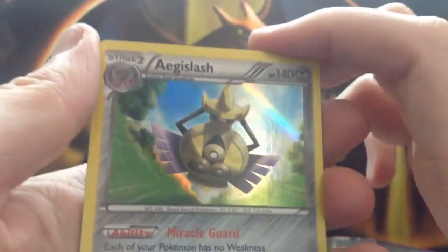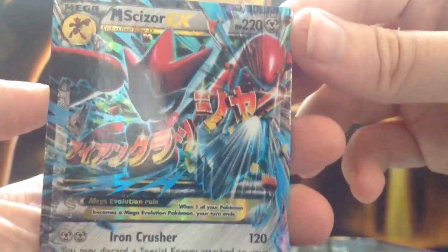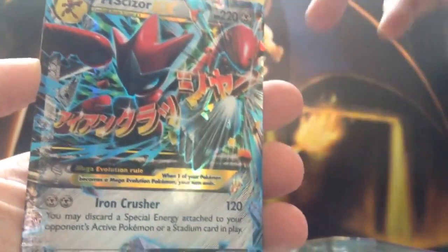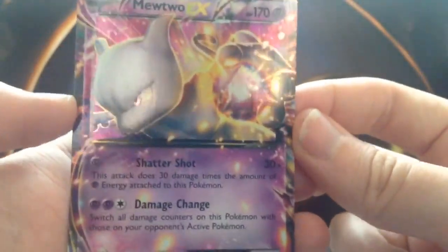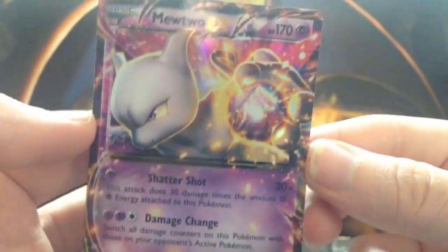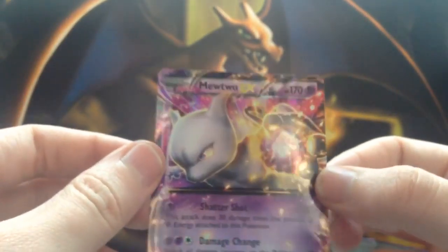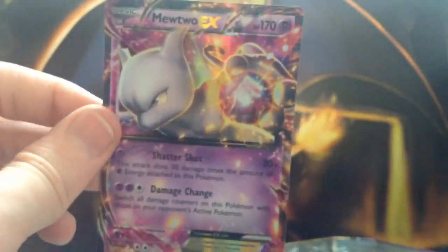So as a quick recap: we got the Aegislash holo from one of our packs, we pulled the Mega Scizor EX — I just love the blue on this card, the entire card looks great. And we also have the Mewtwo EX promo card, which is guaranteed in the tin, so it's always nice to have that guaranteed EX so you know you're not entirely wasting money if you don't pull anything. We also have the code to use online, where we automatically get Mewtwo EX and a few other cards. Once again thank you for watching, and I will see you guys in the next video. See you later.